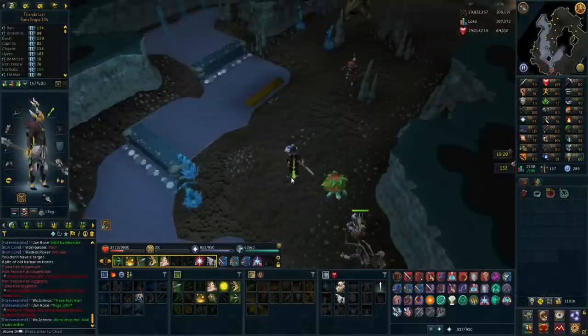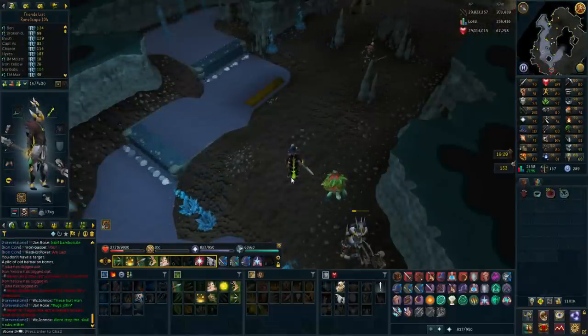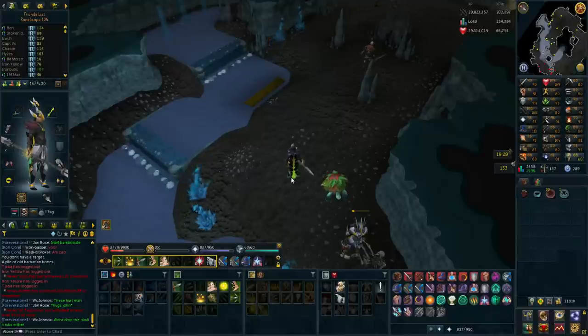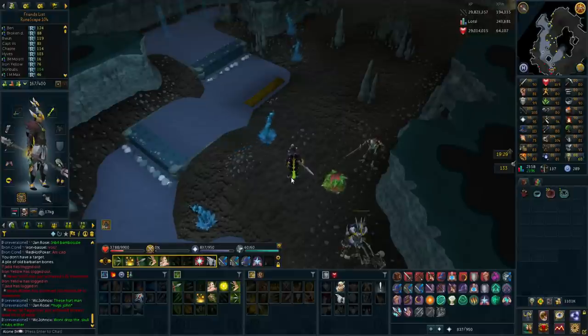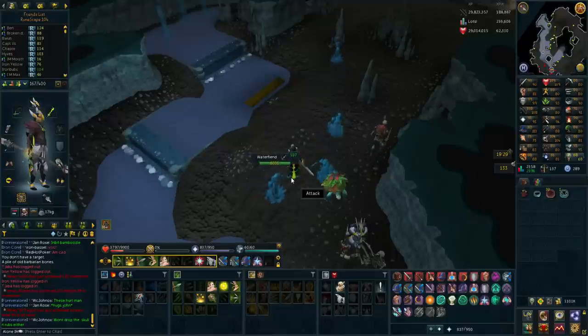104 slayer obtained - sweet! I've been doing slayer for 6 hours now and I've only got 100 blue charms and 300 crimsons - that is terrible. The assignments I've got are pretty bad and I don't have enough points to skip many of them. Instead I'm going to go to water fiends to get the charms for 96 summoning.